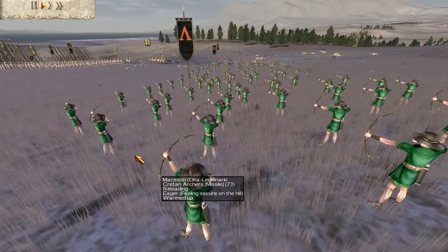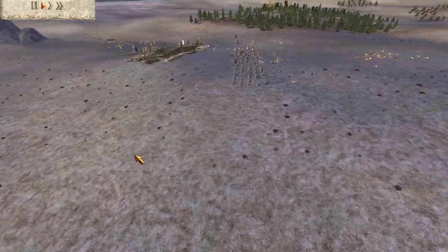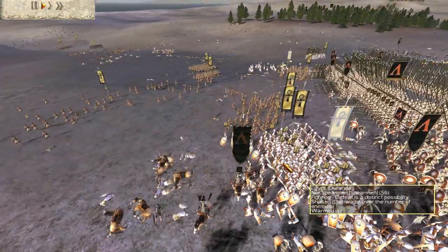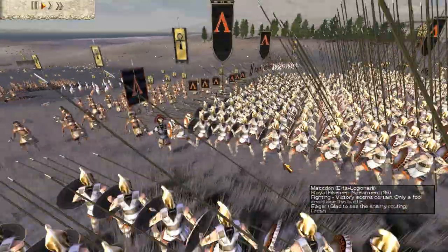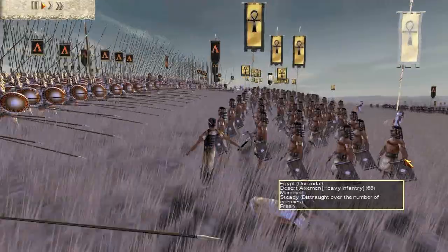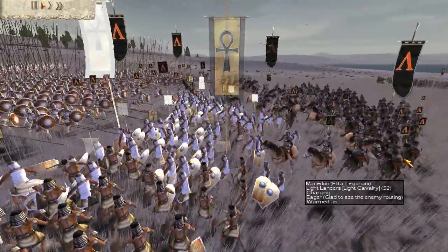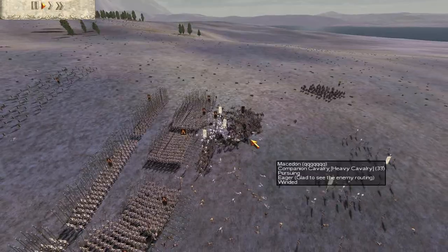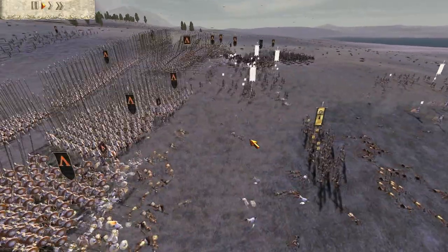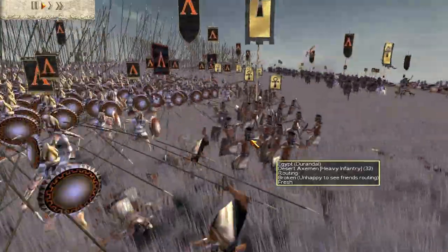My Cretans are having a good time with them. I'm not concerned about his cavalry — they'll route pretty much right away. It's a general too, actually. He's getting pretty easily bashed up and my Pikes are not having any trouble at all making short work of him here. Here's my guys coming on the flank, even though those companions are probably doing enough anyway. That pretty much destroys Durandal's Egyptian army flat out.